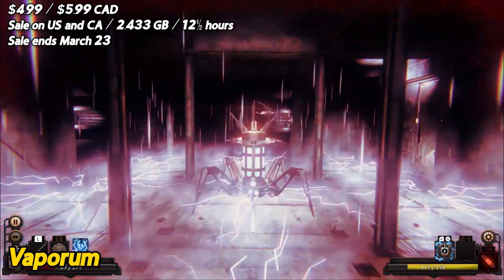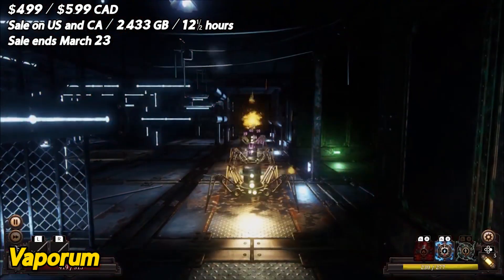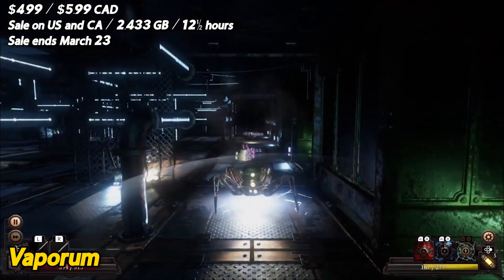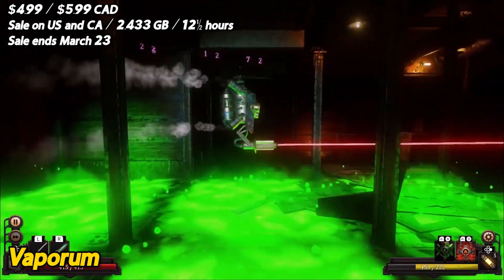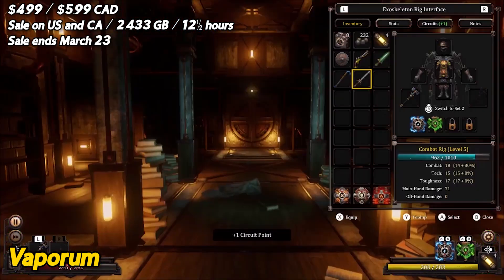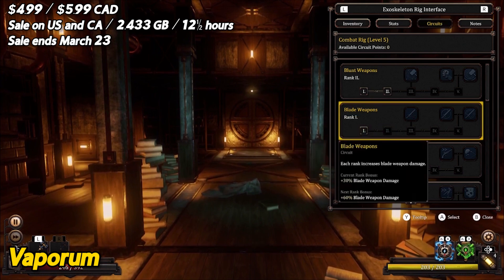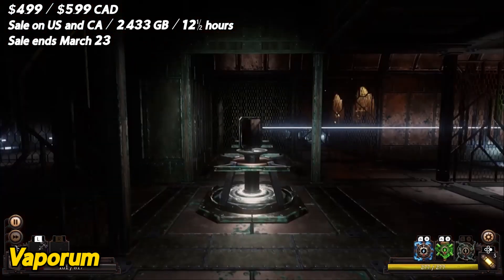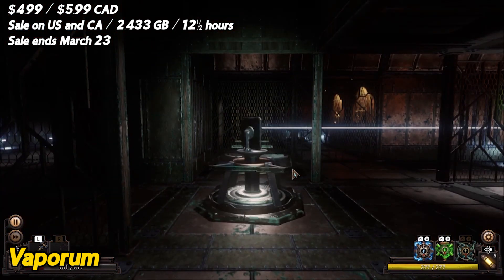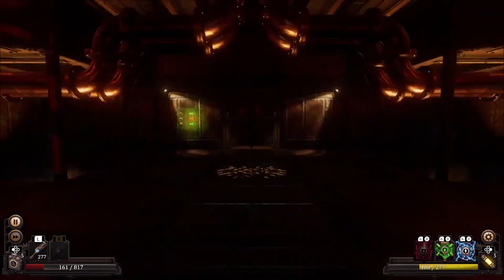This steam-punk dungeon crawler will have you tinkering with gadgets and fending off menacing creatures in no time. The good news is that the game's worldbuilding is simply fantastic. The immersive environment and detailed graphics make you feel like you're deep in the bowels of a mysterious mechanical maze. Plus, the soundtrack is top-notch, with atmospheric music that sets the mood perfectly. On the downside, Vaporum can be a bit clunky at times — combat can be slow and repetitive, and some puzzles may have you scratching your head for longer than you'd like. Also, the story can be a bit confusing at first, but stick with it and you'll soon be hooked.